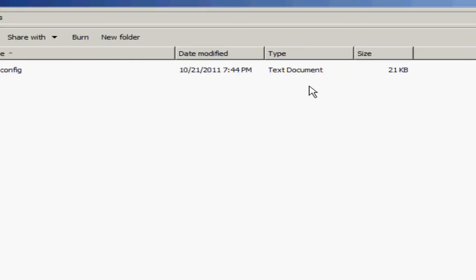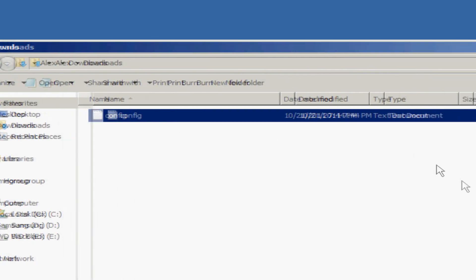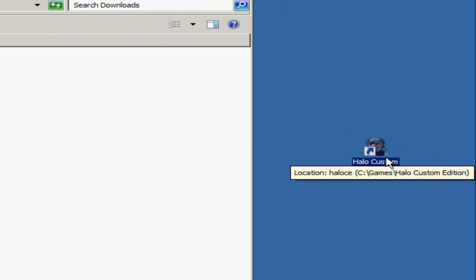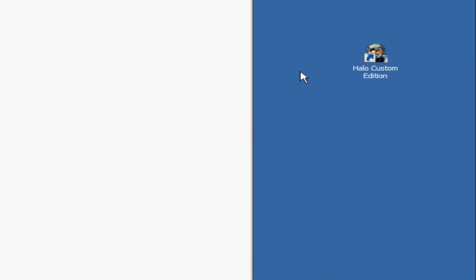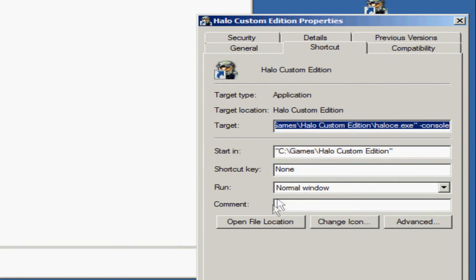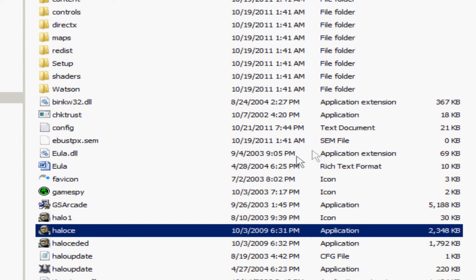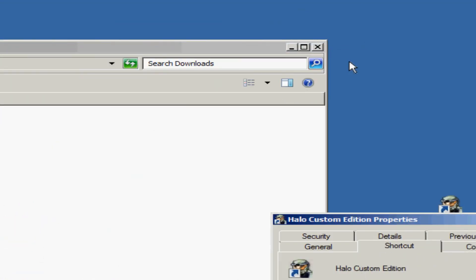So this is how you apply the Disable Alpha Render Targets, or DART, configuration to Halo. You go to your downloads and find the configuration you just downloaded from the link below. Copy it. Go to your icon - I'm using Custom Edition, but this works for Custom Edition, Trial, and full version. You right-click, go to Properties, and you have to make sure you're selected on the icon, not on the desktop. If you're on XP and you go to Properties you'll just bring up your display manager - you have to right-click the icon. Pull up Properties, go to Open File Location, and that'll bring up your Halo Custom Edition directory. Right-click and paste, then go to Copy and Replace. That's it - now you're set for DART.